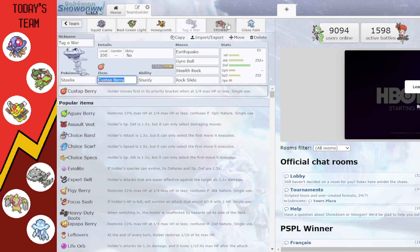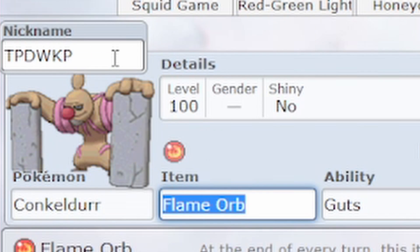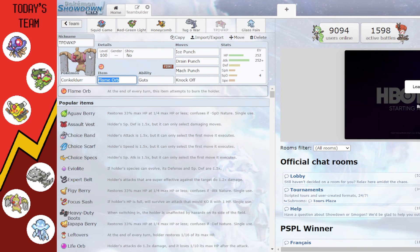Then we have Conkeldurr, named after the pink dudes who kill people in Squid Game — as you probably saw on the thumbnail. Conkeldurr is pink, he's a dude, and he kills things a lot, with the Flame Orb and Guts combo. Moves are Ice Punch, Drain Punch, Mach Punch for priority, and Knock Off to get rid of items.